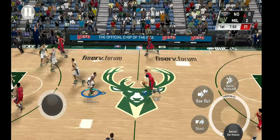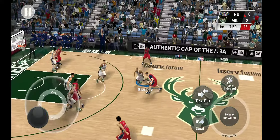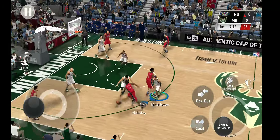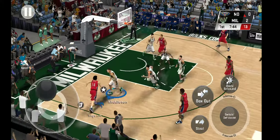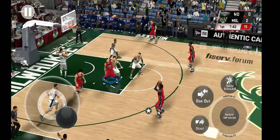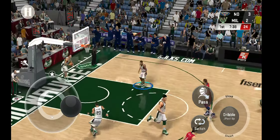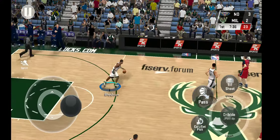On defense, Milwaukee. Pass to Holiday — that one falls for Holiday. Back to Holiday, takes the three, that's good. I'm not sure that was the play they had set up, but it was too good a look to pass up.